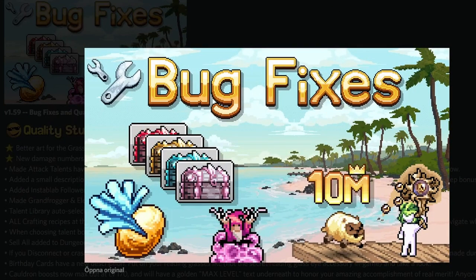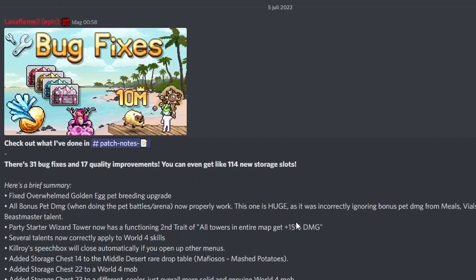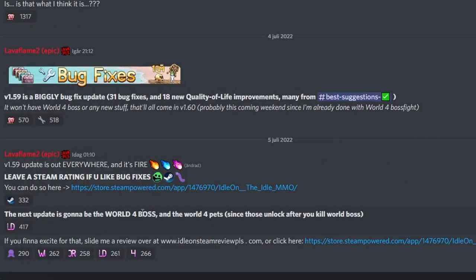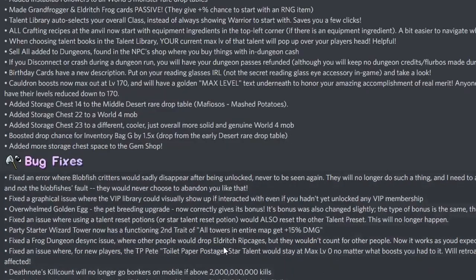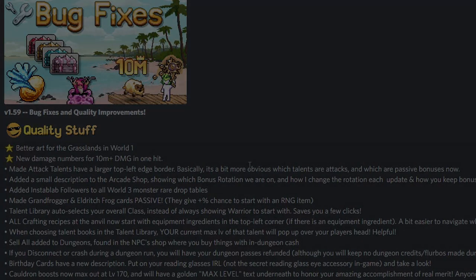Pretty damn good bug fixes. This is a very good patch — most people have been asking for quality of life and bug fixes for a long time and we finally got some. Anyway, that's it for this patch. In the future content blog there is a teaser: the next update is going to be the world 4 boss and world 4 pets, since those unlock after you kill the world boss. We finally get the world 4 boss — the troll, the guy from the tutorial that caused this whole mess. Very strong comeback. Thank you for watching!